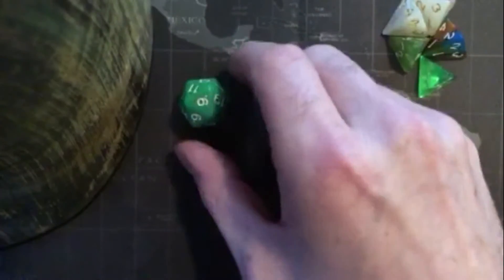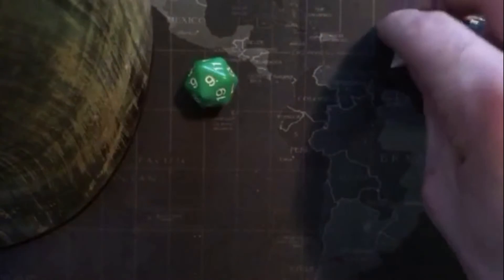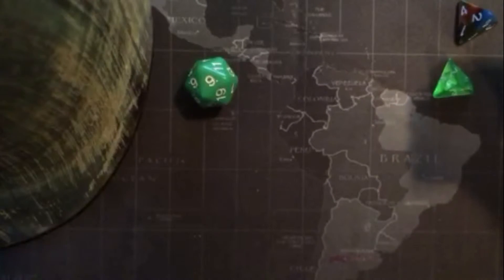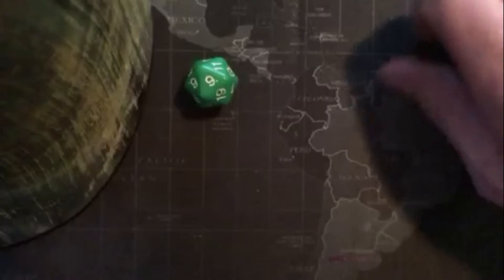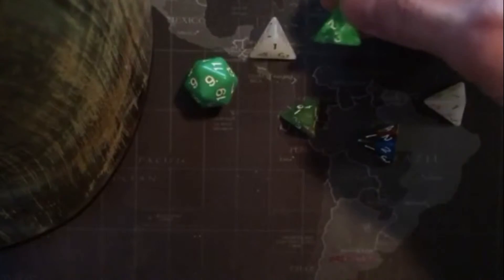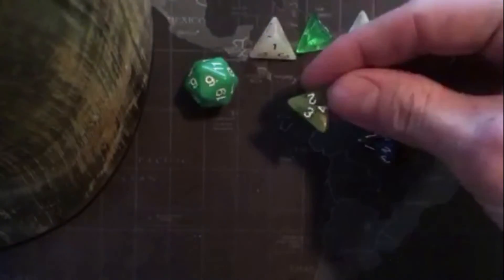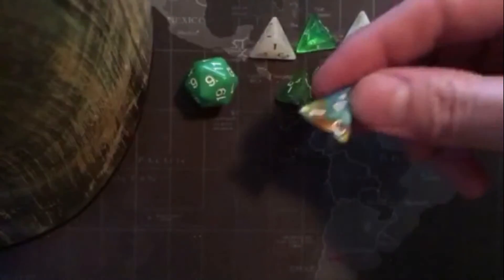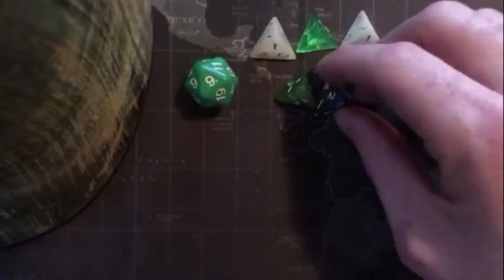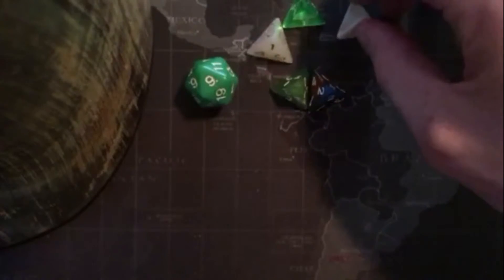So you roll the D20 — it's a nine. The player can win this relatively easily; they're going to roll at least a five. So we got a one, a three, another one, a three, and a two. That's five, eight, nine, ten. So the player does win!